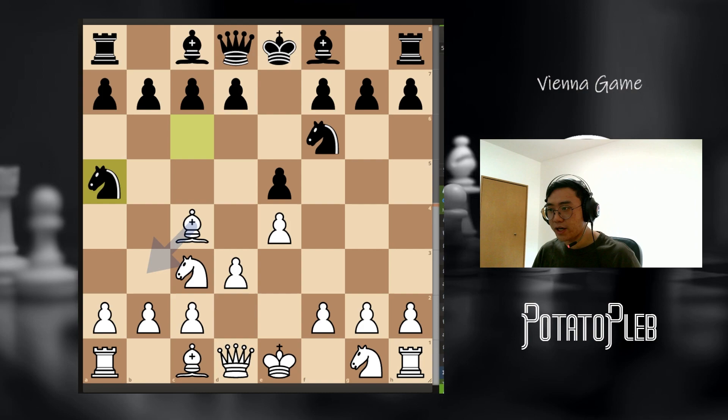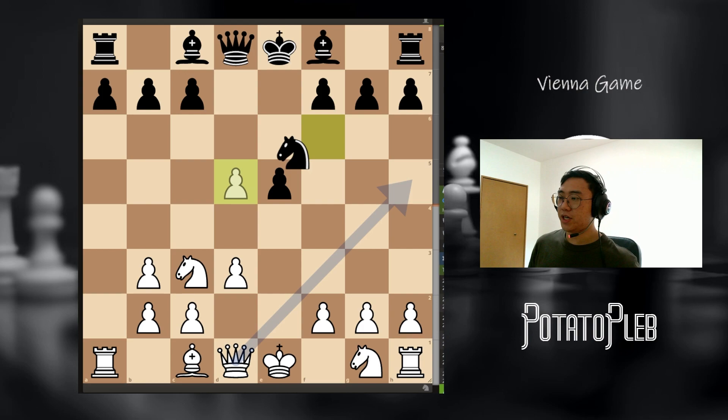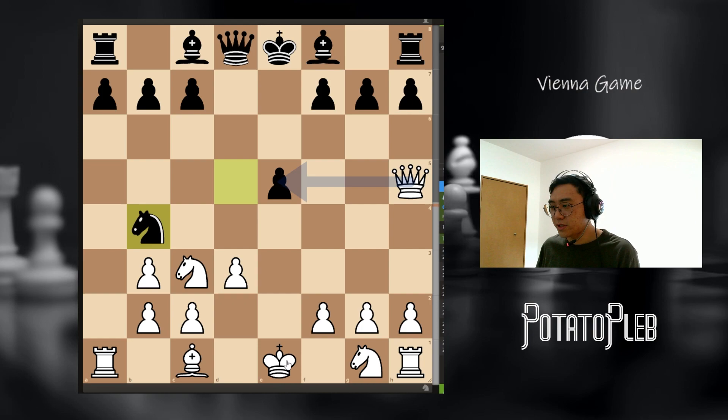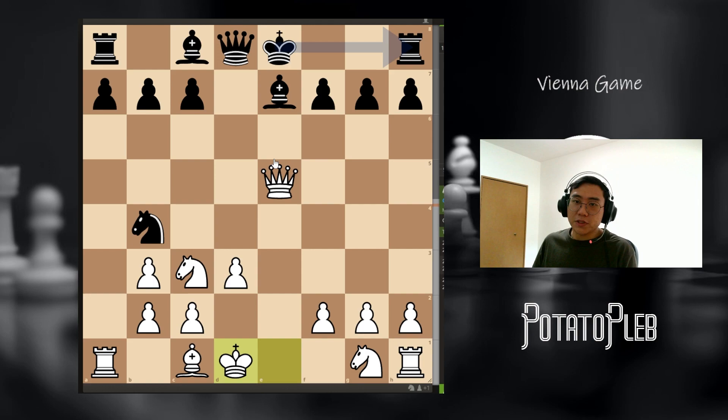And if the opponent goes for your Bishop, you pull back — takes, takes — and then D5, then you take, take, and then Queen H5. Now it is worth noting that I did make a mistake in episode 3. In this position, instead of going King D1 first, it is more accurate to go Queen takes E5, then Bishop blocks, and then going King D1.